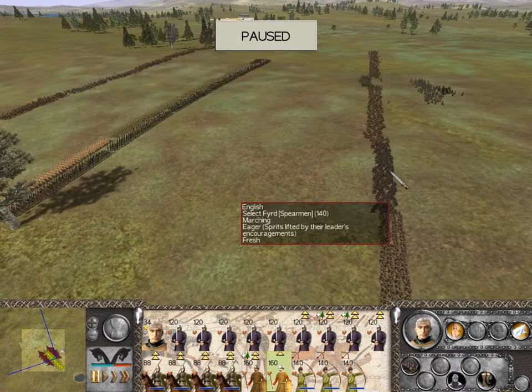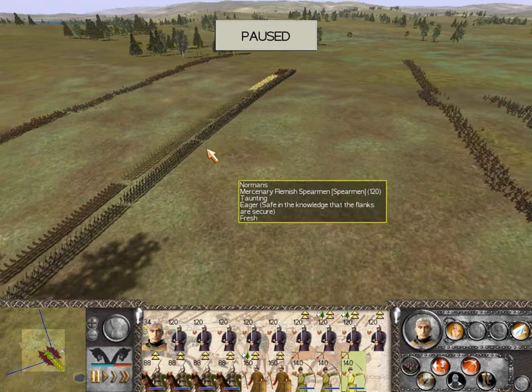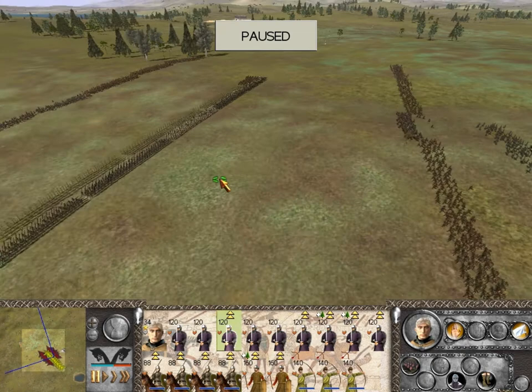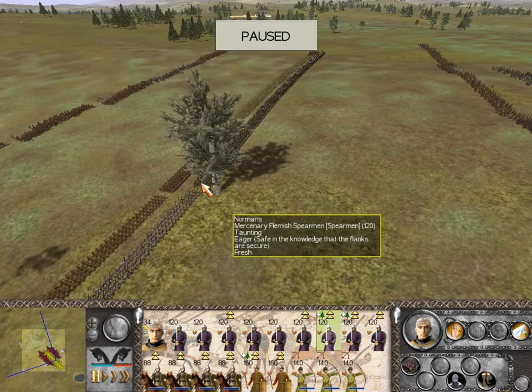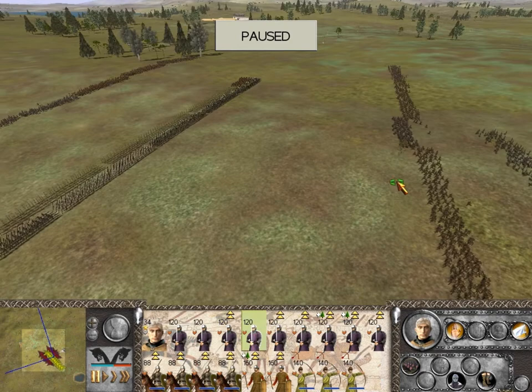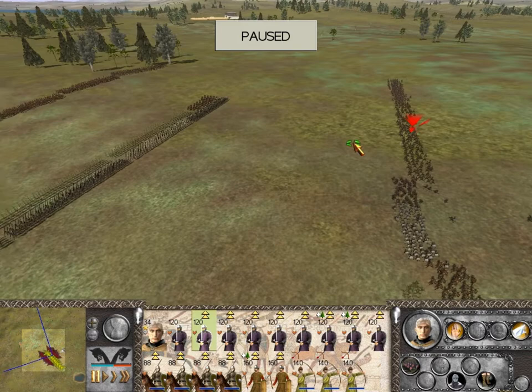My archers are kind of just screwed — there's nothing I can do. Now I have these Mercenary Flemish Spearmen. One can pin down the housecarls — this one here. We're going to bring them there. This one will also go to these housecarls. These ones will go here, and these ones will go here.